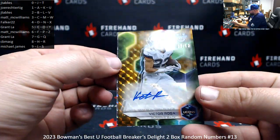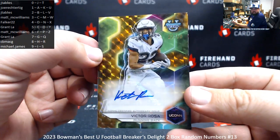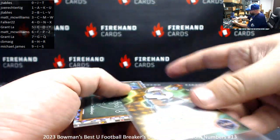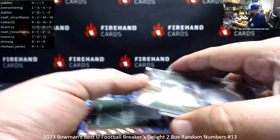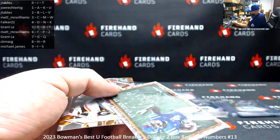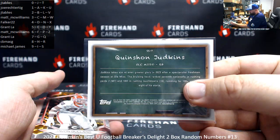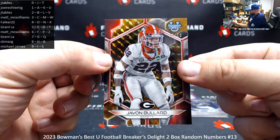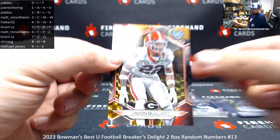Victor Rosa, 22 of 50 — spot number two for J-Tables. Gold geometric. Studio stars here are Quinshawn Judkins, card number seven. Gold geometric, 36 of 50, Javon Bullard — spot six for Matt McWilliams.